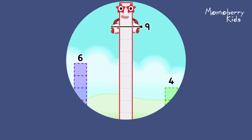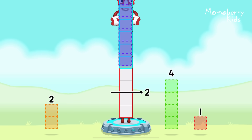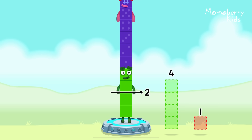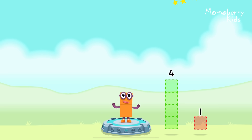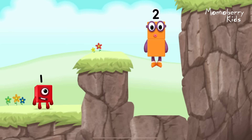Take number blocks away from 10 to leave 2. 6, 2. You've got it! 10 minus 6 minus 2 equals 2. Good job!